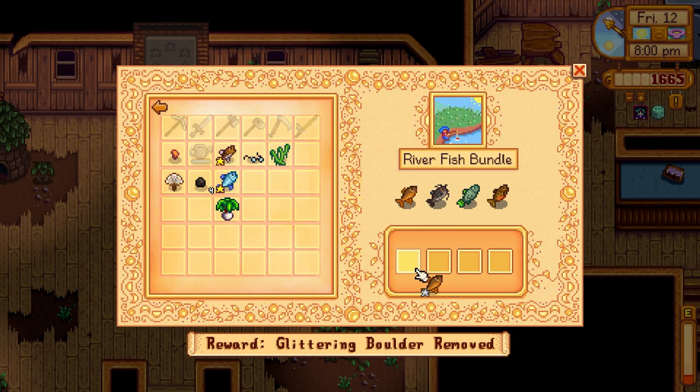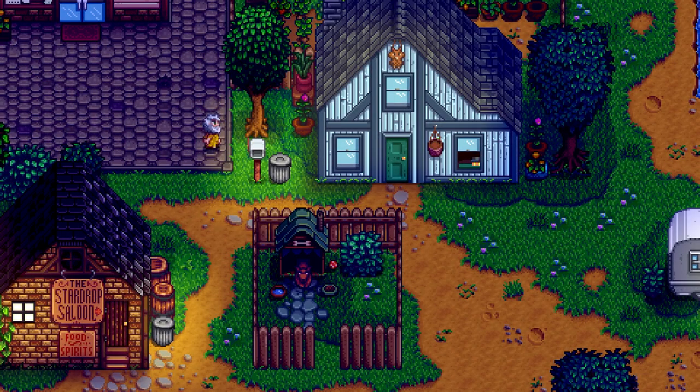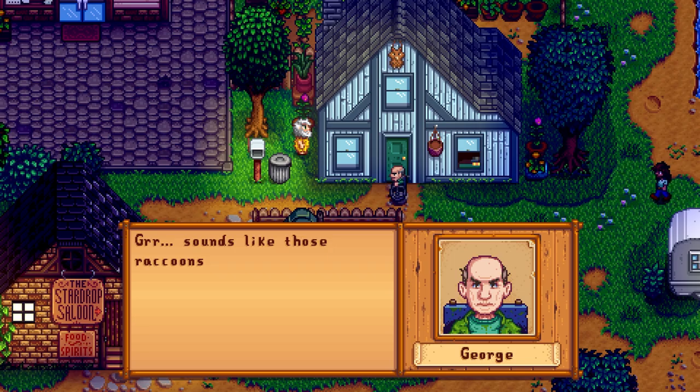Not too bad. Let's see if we can donate any of these at the community center. We got the sunfish — there we go. The other ones we don't need. Oh, we have a cutscene — Linus is looking in the trash. Mr. Jenkins is mad about that. Sounds like those raccoons are back again.